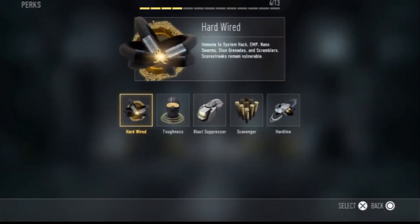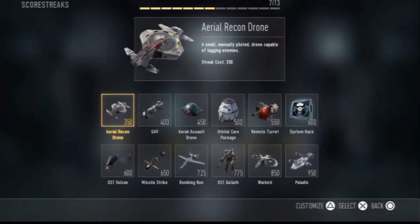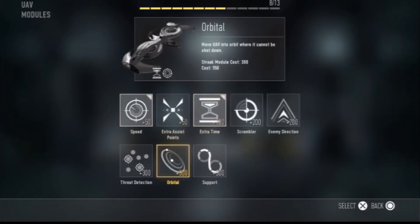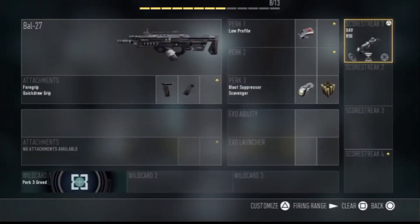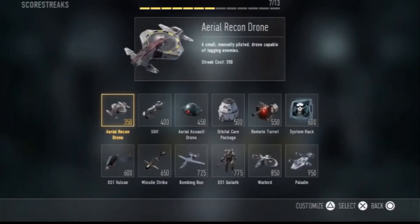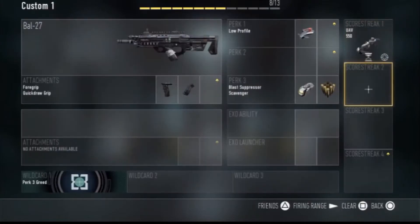So what you're going to want to do is put those two attachments on it, and you're going to want to get these perks on it. You're going to want low profile — obviously to keep a low profile — scavenger so you don't run out of ammo, and blast suppressor because it's one of the most useful perks in this game. It lets you dart around the map freely without anyone detecting you.